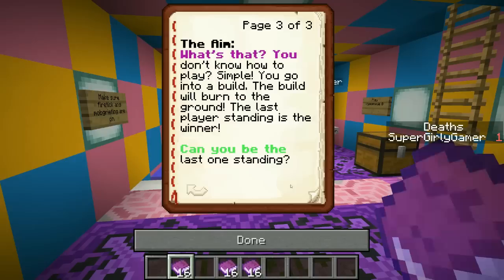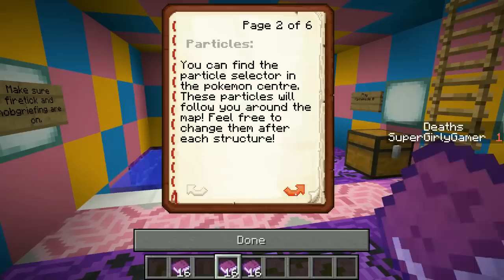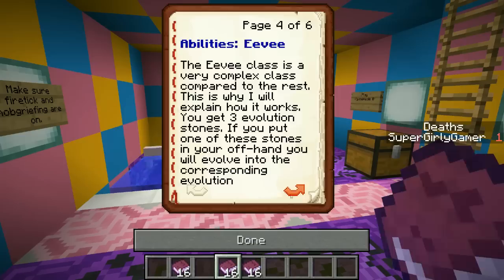The aim: you go into a build, the build will burn to the ground, and the last player standing is the winner. There's another book that says particles - you can find the particle selector in the Pokemon Center. These particles will follow you around the map, and you can change them after each structure. Each class has their own abilities, ranging from extinguishing flames to making other players float.